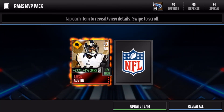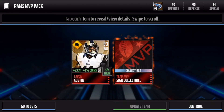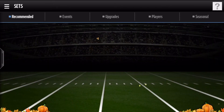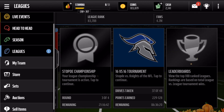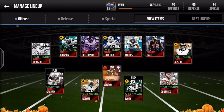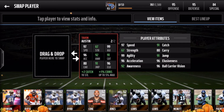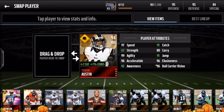We open this up and get our 93 wide receiver — let's update the team and check out what that does. It turns into a 94 wide receiver. He's got 97 speed, 96 acceleration, 80 carry, 91 jump, 96 loose ball, 91 catch, 92 awareness, and 99 agility. Pretty good player to have as a wide receiver. Thanks for checking this out — Stop D out.